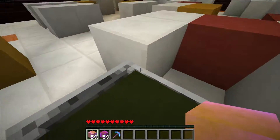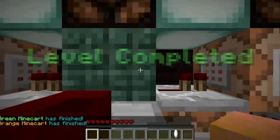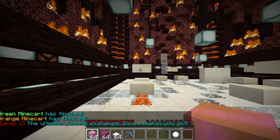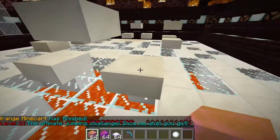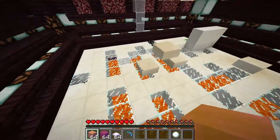And there we are. Lovely. Absolutely lovely. I can't see the orange one — I guess I got there. Level two: the ultimate jumping challenge — show me what you got. This voice is changing and becoming much more insane these days. I'm okay with that.